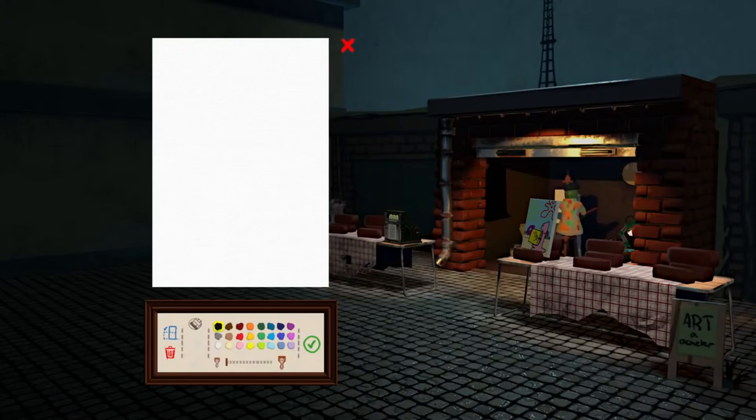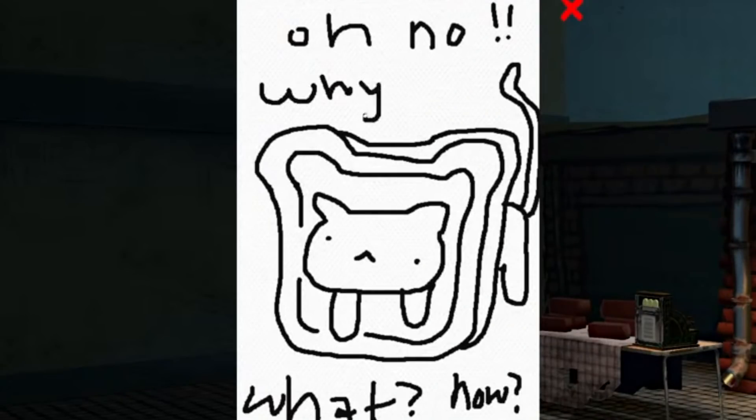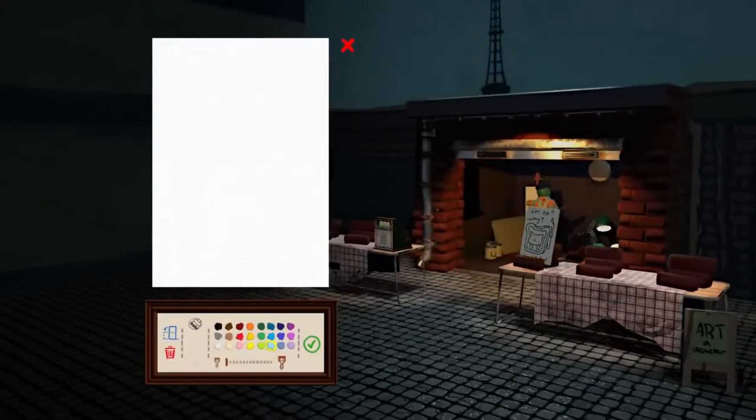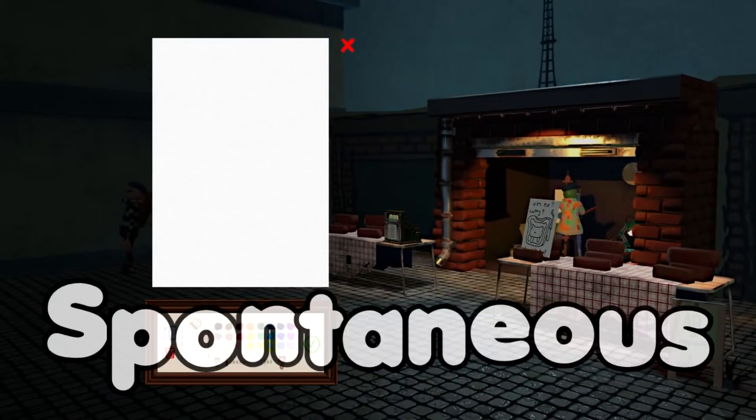Let's see some more suggestions in the chat. A cat stuck in a slice of bread — we're gonna keep this one monochrome. It's so confused. And that's that. That one was a little kinda spontaneous.